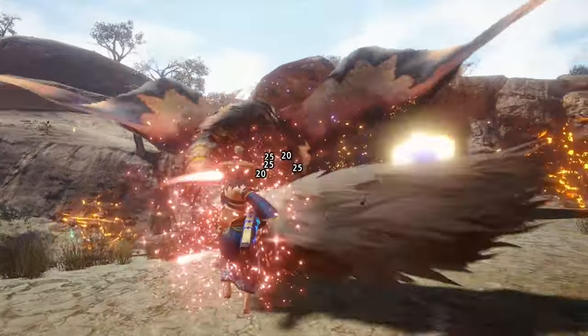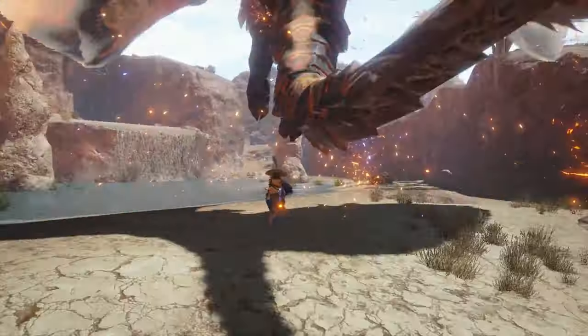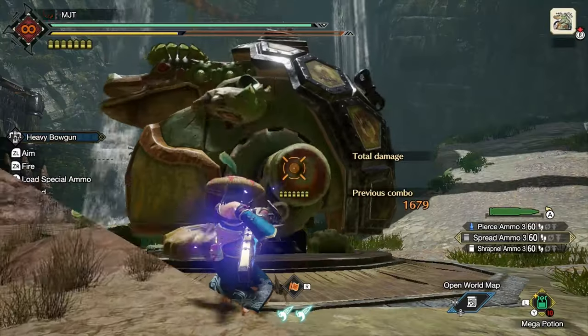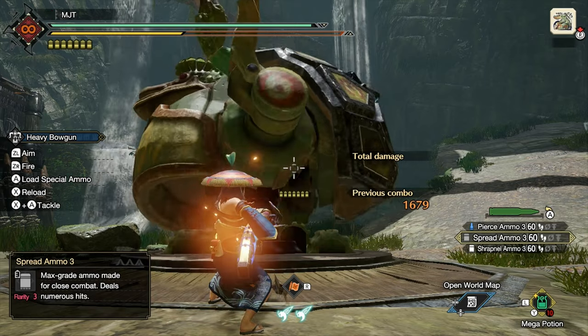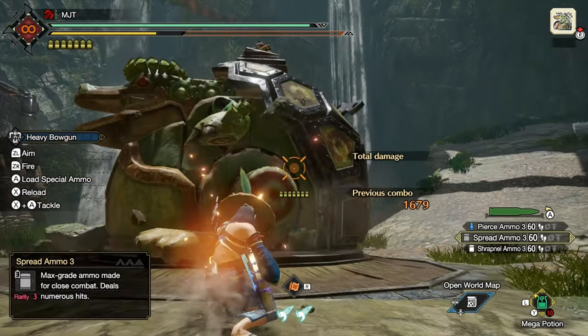With spread ammo you have to be close to the monster to deal damage — that's why it's called a shotgun build. It can be dangerous being really close, but that shouldn't be too much of a problem because you'll be using a shield mod for your bowgun. Guarding prevents the mantle from disappearing, and it's easier with heavy bowguns because you automatically guard any attack as long as you're facing it and you're not doing anything else except walking.